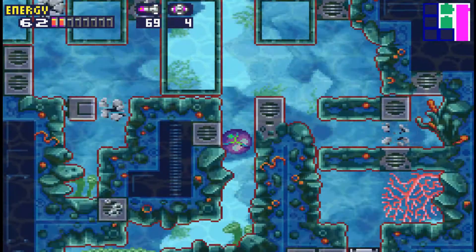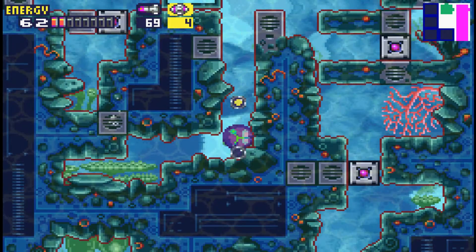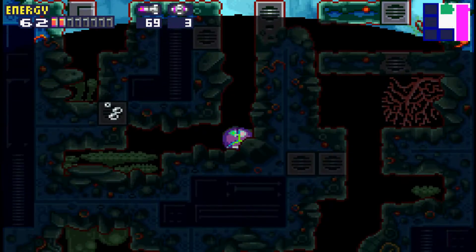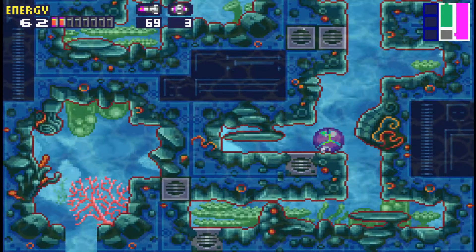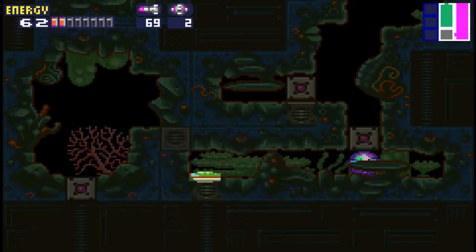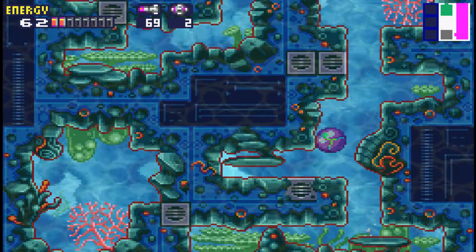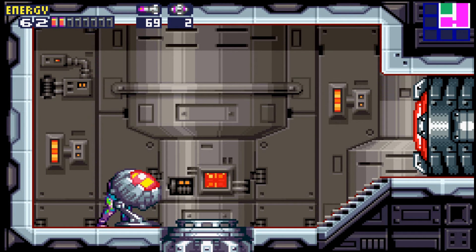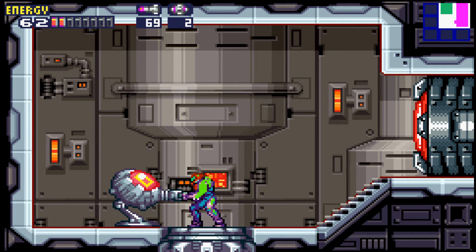Alright, so this is actually pretty easy. I don't even know why I was making this more difficult for myself. You lay a powerbomb here and then go through here — this is like a secret entrance. Then you can go through here, drop down. Red security room. Yes, red security room.